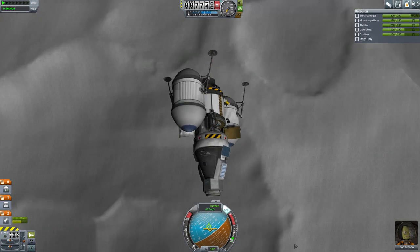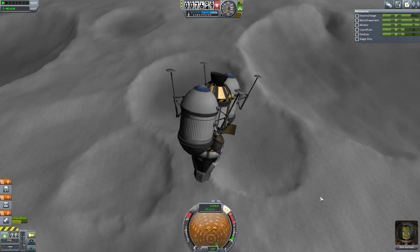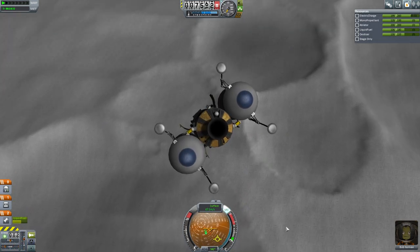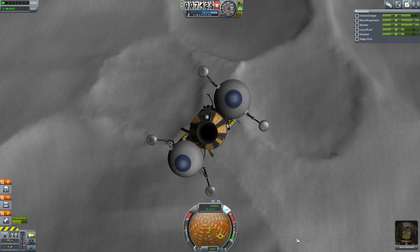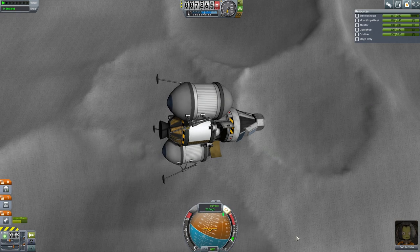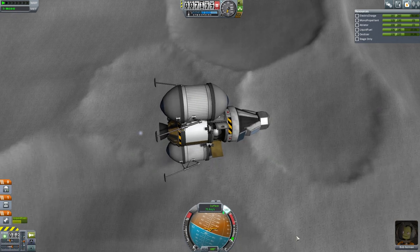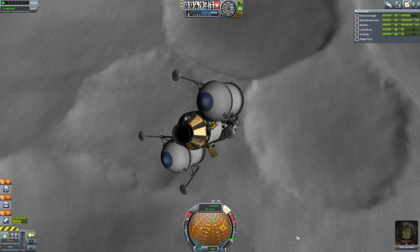We're now down to 70 meters per second and I don't see anything. Let's turn around and see if we can see the target — I can actually point at it and figure out where that is. Our velocity vector is actually passing slightly to one side of it, so I'm going to fire in this direction, hoping to bring the prograde velocity vector more in line with the target.